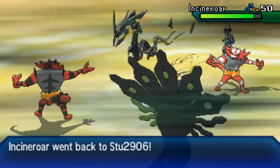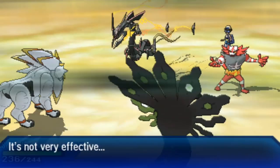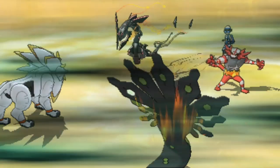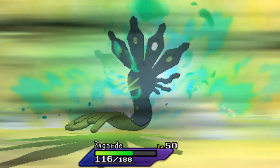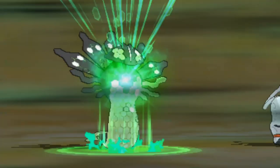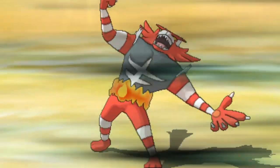Zygarde uses Coil, boosting attack, defense, and accuracy by one stage. Incineroar U-turns into the opposing Incineroar for chip damage, and Solgaleo enters the field. Hectic uses Fake Out into Solgaleo while Rayquaza gets another Swords Dance — now at plus two or more with no Intimidate on it. Zygarde's second Coil boosts all three stats again, helping defend against Rayquaza's incoming Dragon Ascents. Dragon Ascent hits Zygarde — expected to pick up a knockout — but Zygarde hangs on with a sliver of HP.